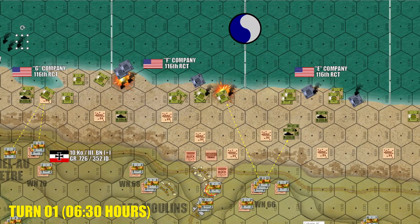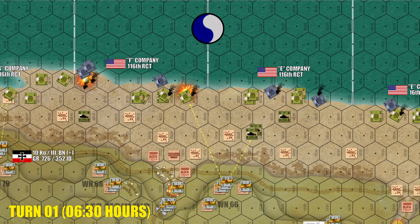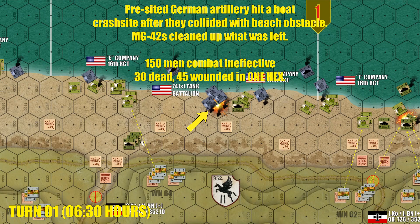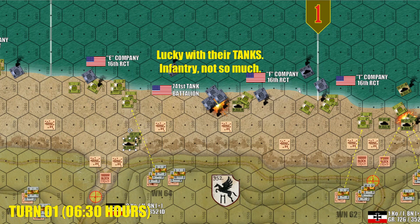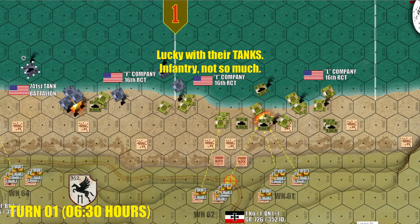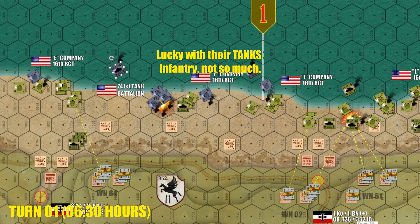A lot of units were destroyed, if not by German gunfire, then by those beach obstacles. Down here in the eastern section of the beaches, the Americans are getting lucky — really, really lucky. They only have a one or two chance on a D6 to land with their tanks, but they have gotten insanely lucky here in the Big Red One's assault zone. Only three of these tank platoons went down. Lady luck has really come through for the Americans here on the eastern stretch of the beach.